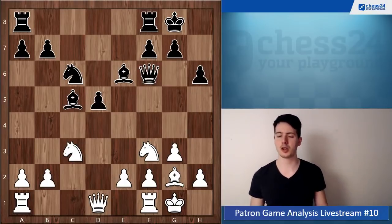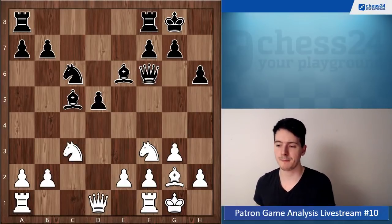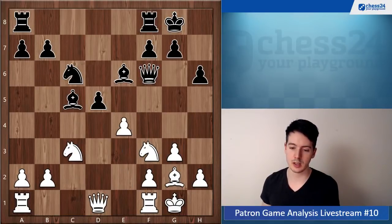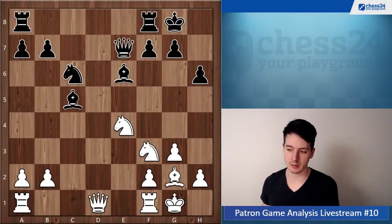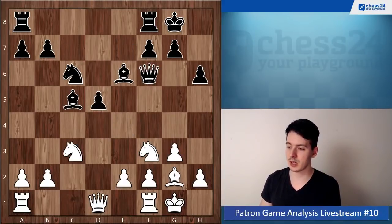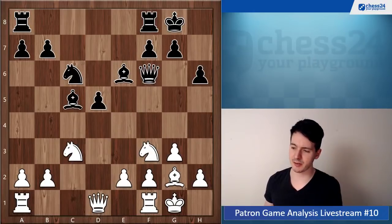Now you go e4, which is possible, but just doesn't give any advantage for white. After e4 black can just take on e4, knight takes, queen e7, and black is just comfortably equalized — completely okay. You have absolutely nothing here. So if you play bishop g5, bishop takes f6, you have two alternatives to try something.